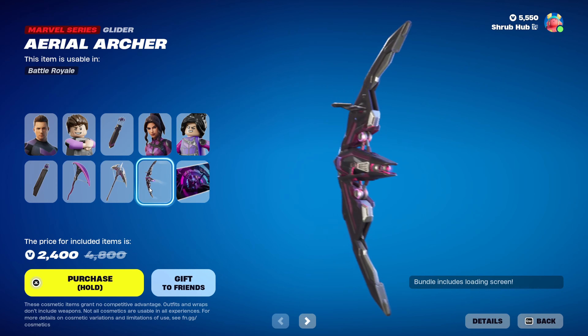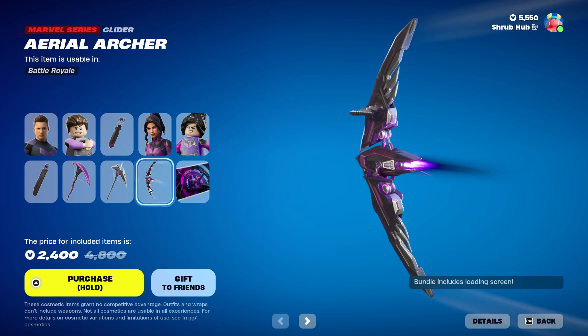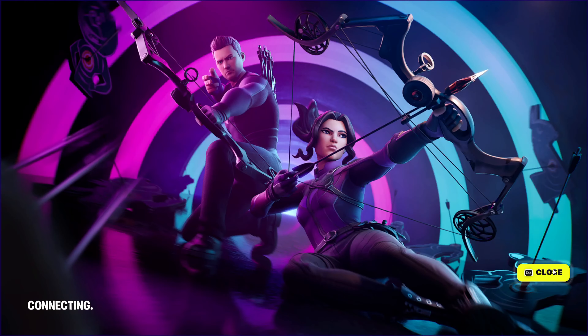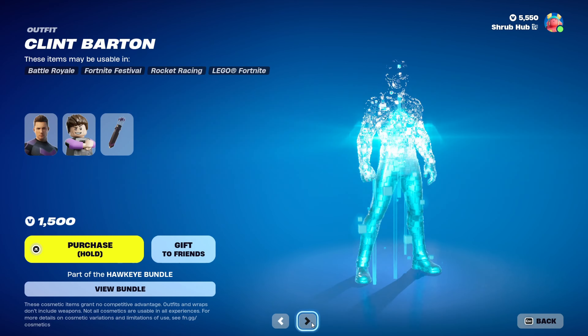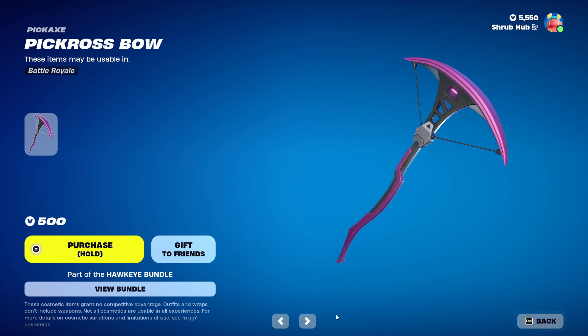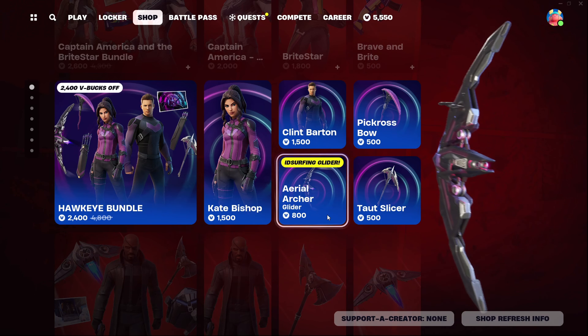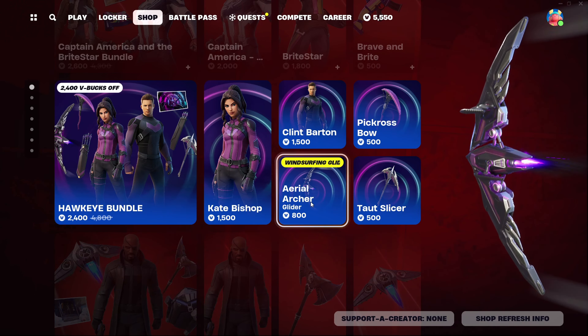Then we have the Aerial Archer Glider from Chapter 4 Season 1, and finally the Hawkeye's Loading Screen from Chapter 4 Season 1 — pretty nice loading screen. You can get everything separately too if you'd like. Fun fact: the Aerial Archer was the first ever left-sided rider glider.